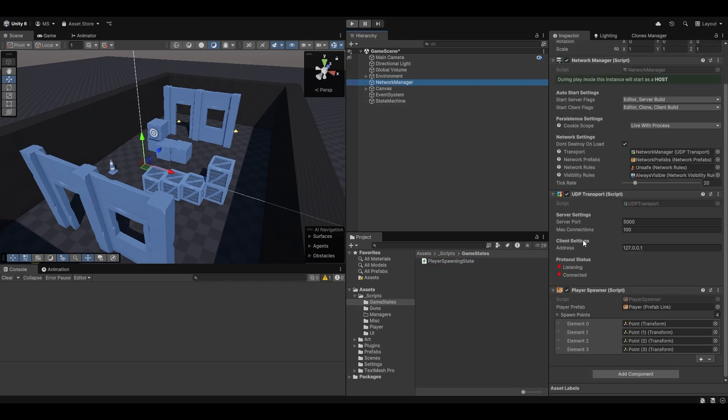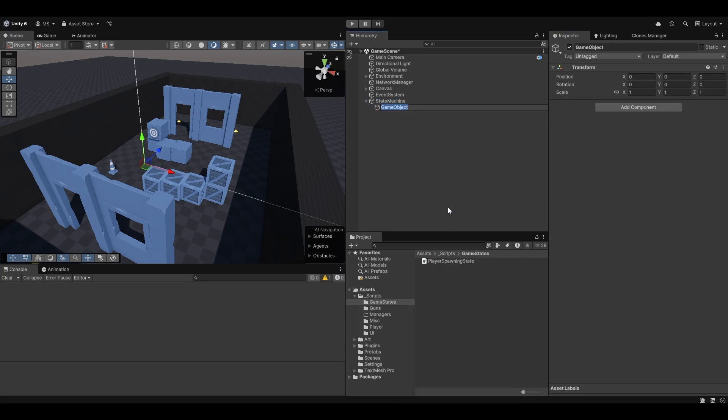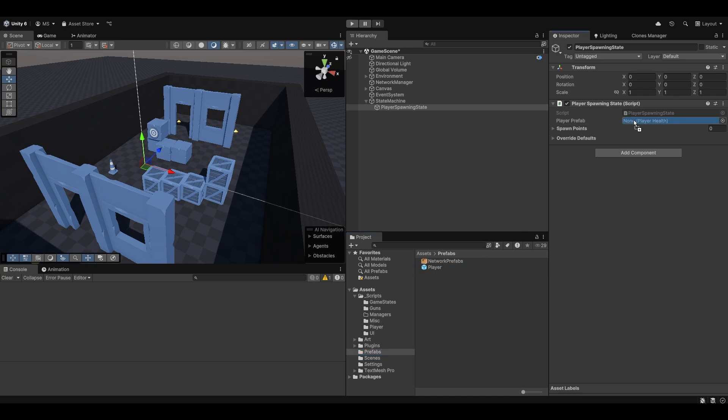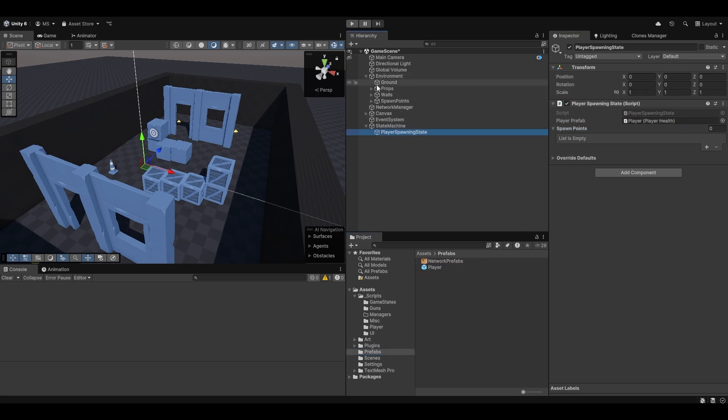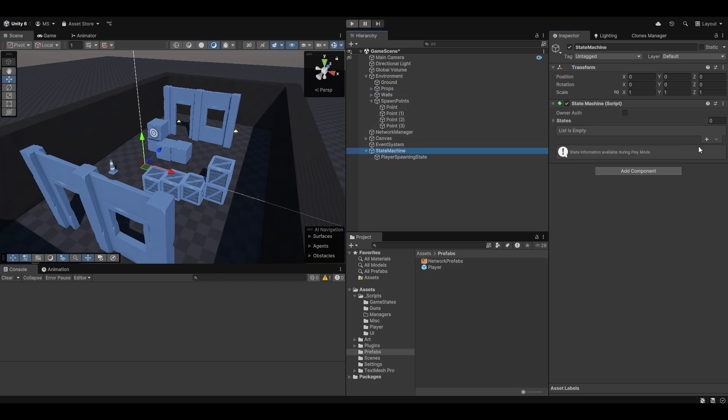Now let's go into the network manager and remove the player spawner we have there. Then let's go into the state machine — I like making a game object for every state, I think it's clean keeping it separate. So I'm making a game object, dragging the player prefab in, populating it with all the spawn points, and then adding it to the state machine.